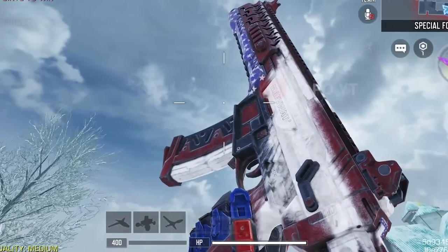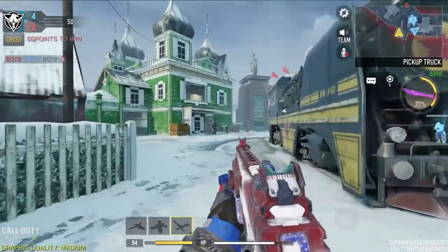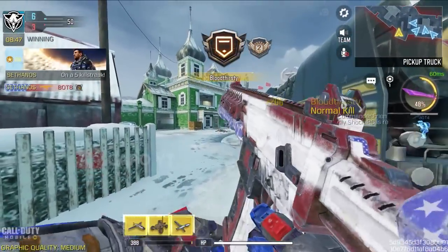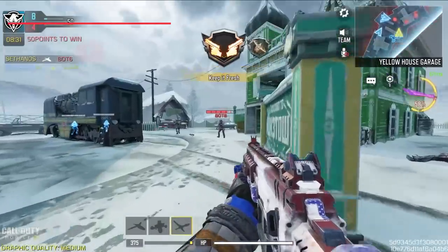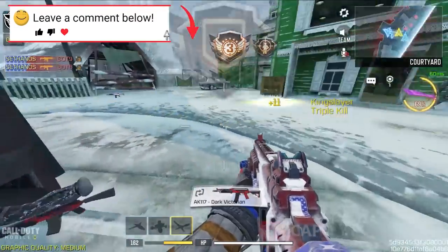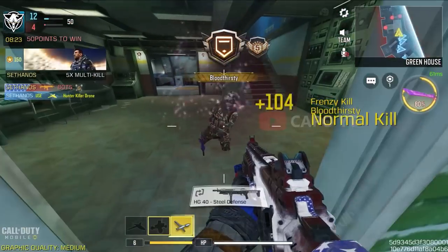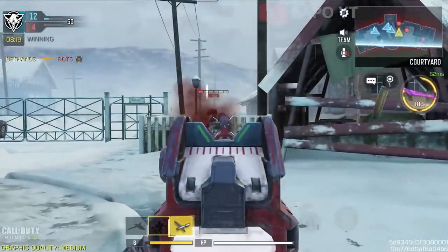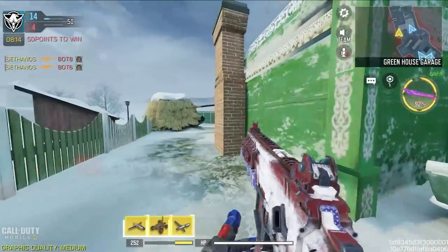We do not have a single effect on this blueprint. I know it's animated, but that is a feature we see in epic blueprints, not legendary blueprints. Legendary blueprints should come with some kind of effects, but this legendary has no effects at all. The iron sight is the same as the default LK24, and at the time the LK24 had one of the harder iron sights to use.